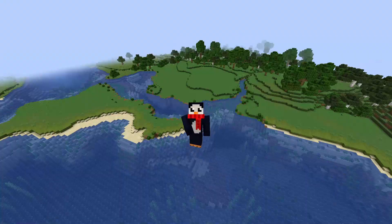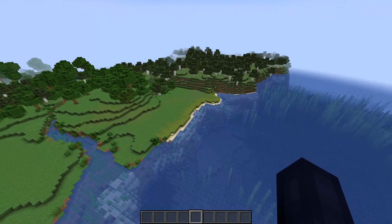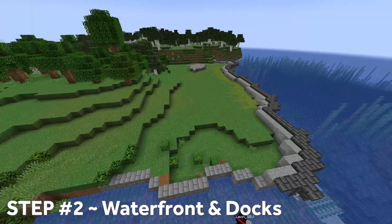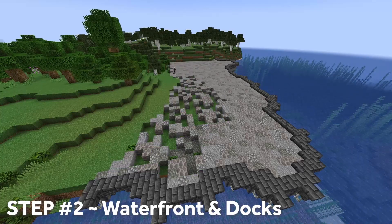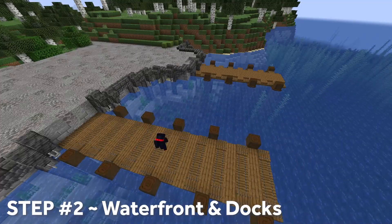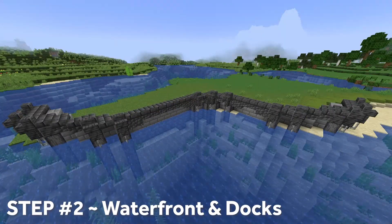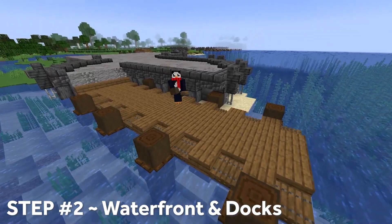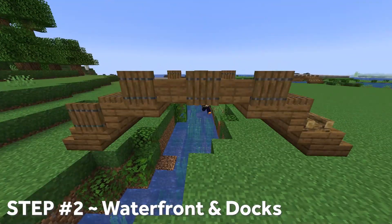Okay, the land is looking pretty decent. Next step for our town is to build out a waterfront. I'm thinking a big stone platform at the edge of the land where we can put shops and infrastructure. And of course, we'll need a bunch of wooden docks for the trading boats to hang out and unload all of their goods.